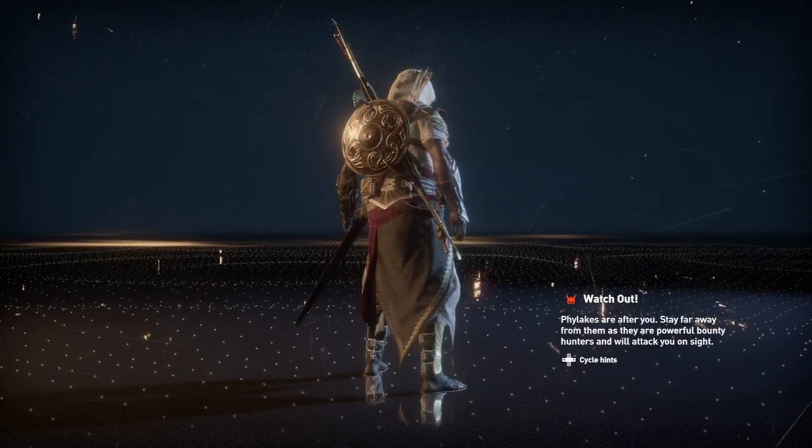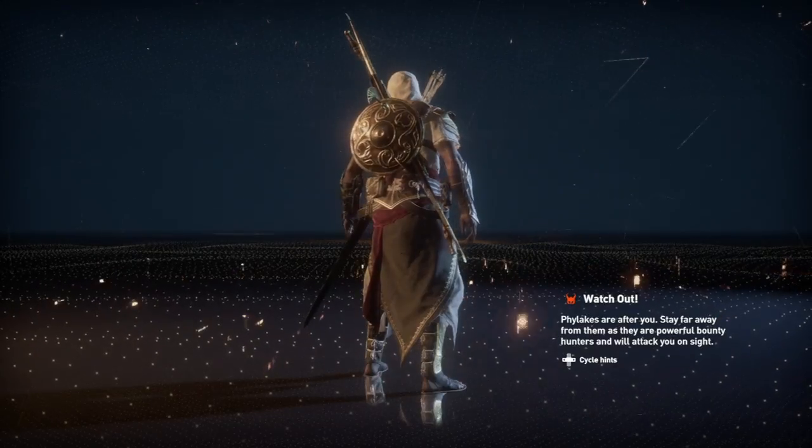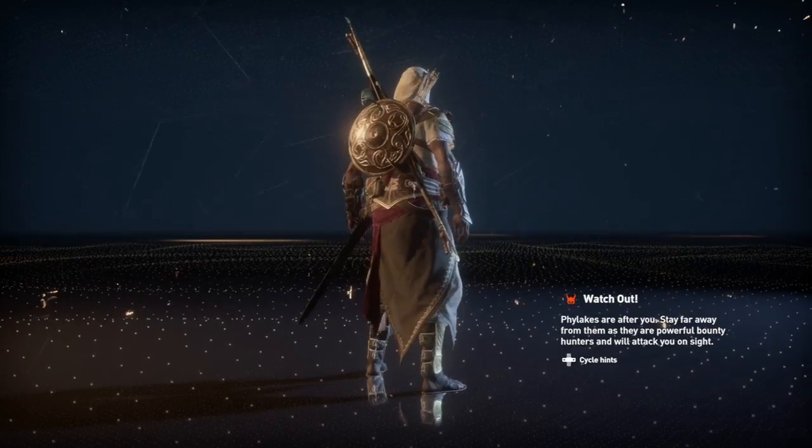Hey guys, it is Tyler here back once again with another achievement guide in Assassin's Creed Origins Curse of the Pharaoh DLC. This achievement is Sting in the Tail and it's to complete all 5 Serket locations throughout the game.